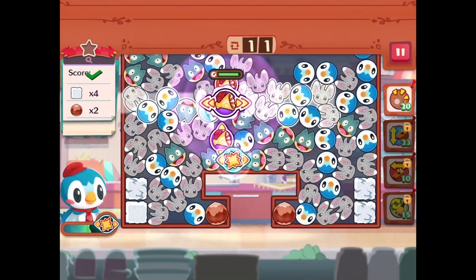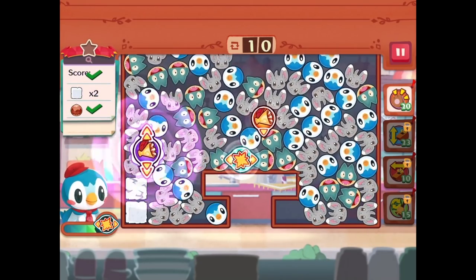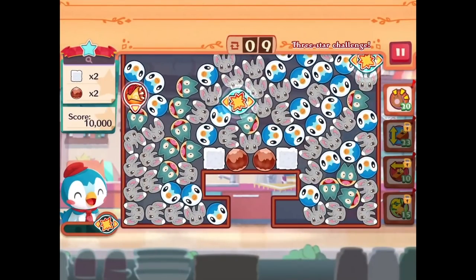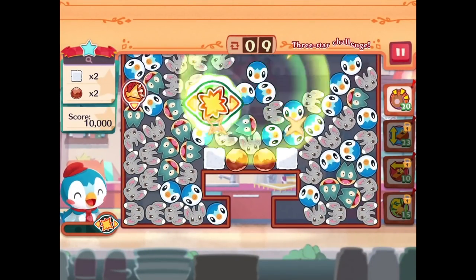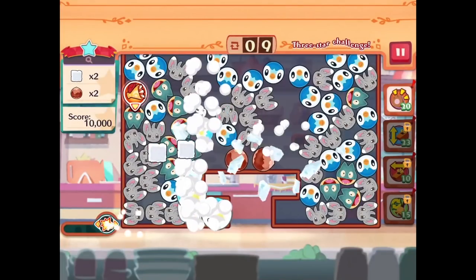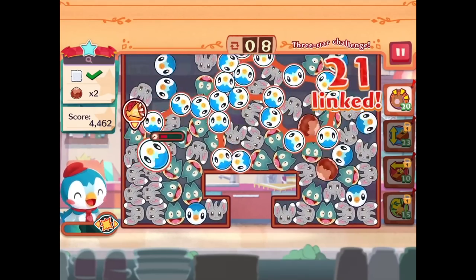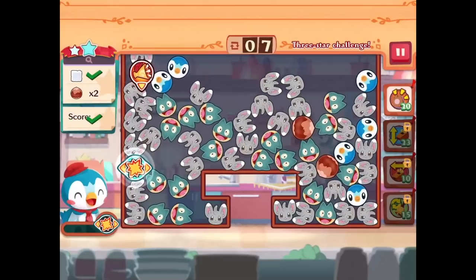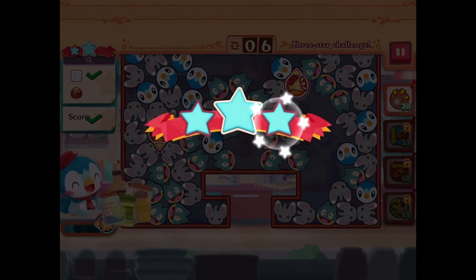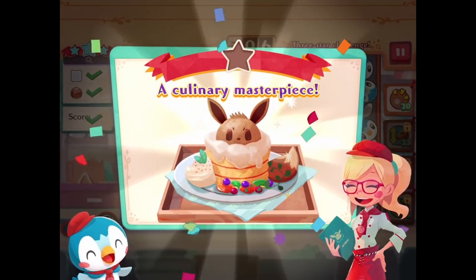We should probably combine the purple ones — already technically combined. We'll save our power-up so that if there's an extra star... yep, there's a three-star challenge! This actually looks pretty simple. Piplup is weird — it has two going down, I was not expecting that. I'll just combine more Piplups for now, which gives me the rest I need for the score. Put that there — we're cooking! All three stars done. These are blue stars — I'm not sure what the difference is but they add up.